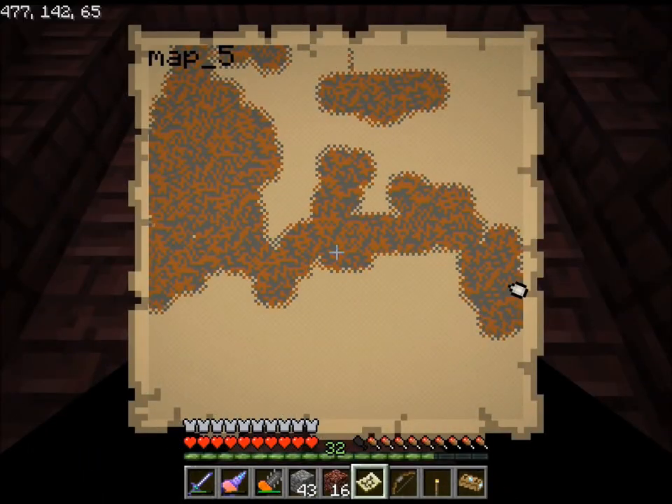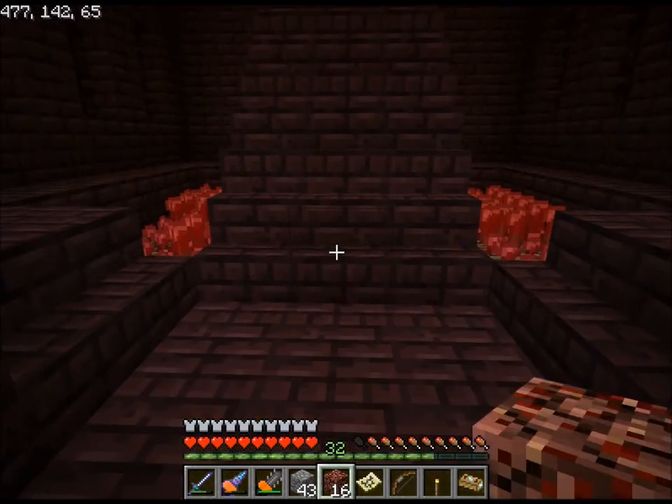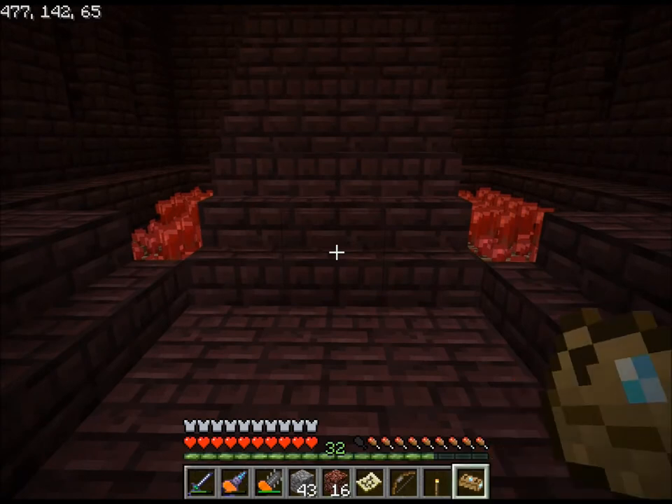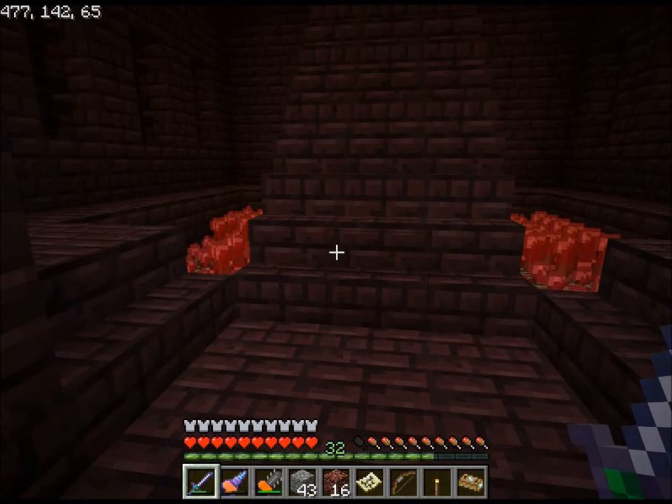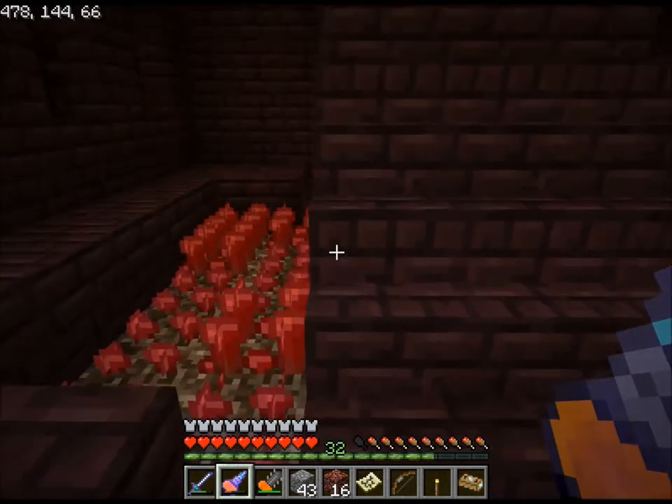I decided to explore off to this side, the right side of my base, because my base is in the center of this map. And I actually found two strongholds side by side, basically. As I was exploring the first, I found Netherwort. So first stronghold I look, and after deciding to go off camera, I find Netherwort.